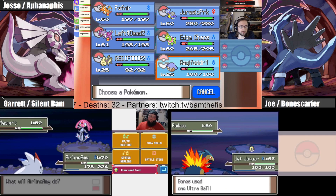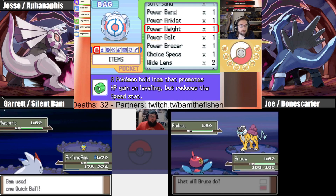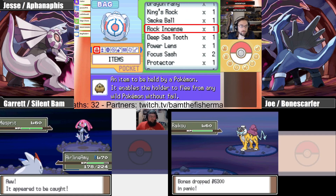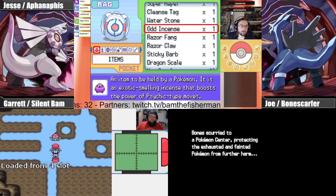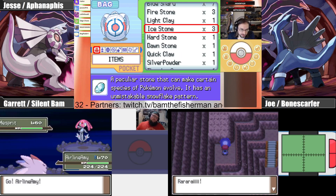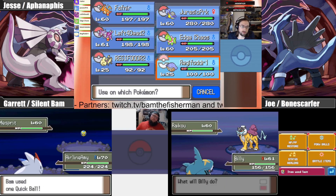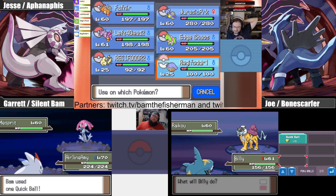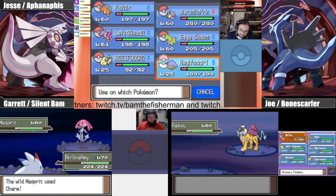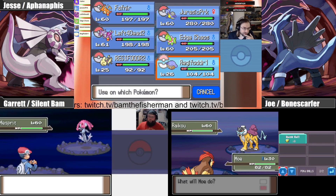I thought he caught it and he didn't — that was two good shakes. These all have horrible catch rates. They're all threes, which is like 1.4 or something. If you throw an Ultra Ball at catch rate two I assume your effective catch rate is about 2.8, but I don't actually know if the calculation is more complex.